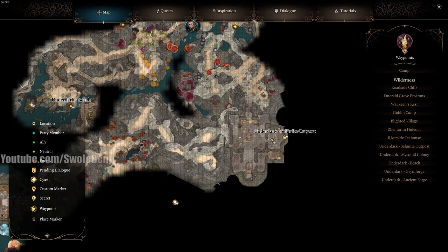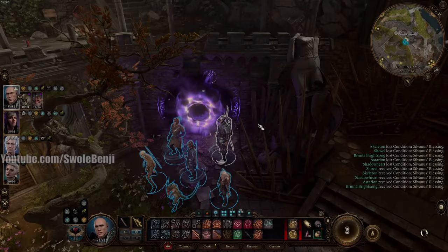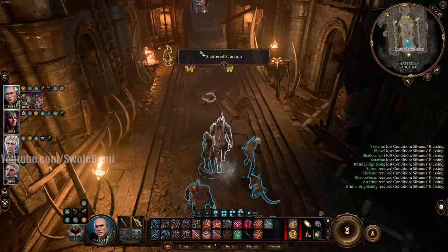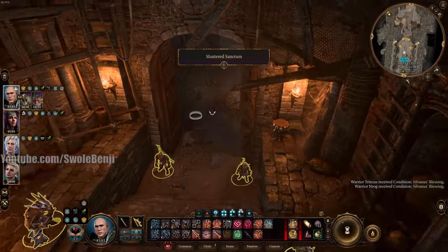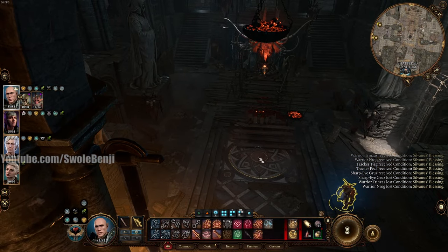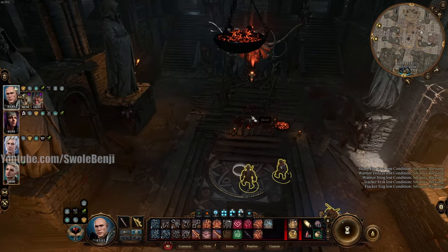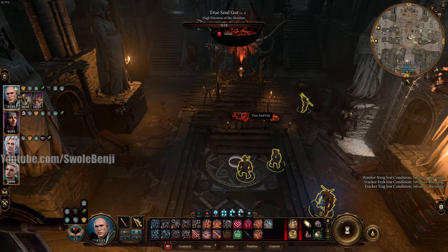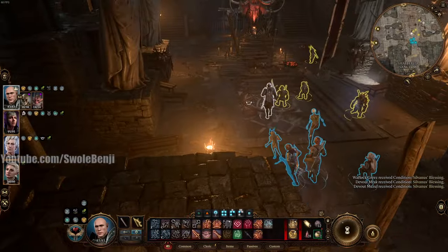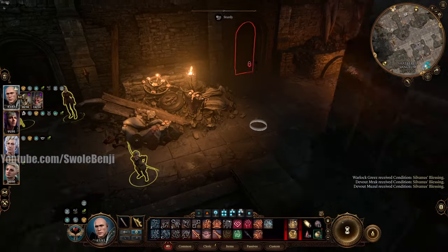There are many ways to reach the Underdark. The easiest way is through the Cellunite Outpost, which is in the Goblin Camp. So you just go to the Goblin Camp. When you enter the main building of the Goblin Camp — that is the Shattered Sanctum — you normally run ahead here, and then there is a True Soul Gut character. She's dead in my playthrough here. So what you're going to do is go west from her, and this is her door.